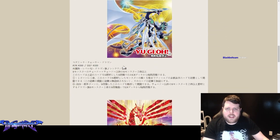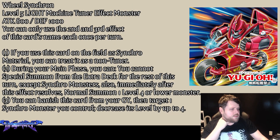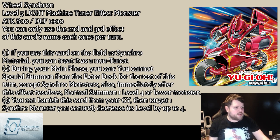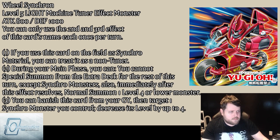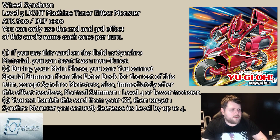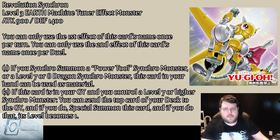We've got a couple of Synchron cards: new Quasar, Crimson Dragon, back row, another Scrap Iron card, and Wheel Synchron. It's a Light Machine Tuner effect, Level 5. You can only use this card's name's second and third effects once per turn each. If this card on the field is used as a synchro material, you can treat it as a non-tuner monster. During your main phase you can immediately after this effect resolves normal summon one Level 4 or lower monster. You also cannot special summon from the Extra Deck except Synchro monsters. You can banish this card from your graveyard, then target one Synchro monster you control and make it lose up to four levels.